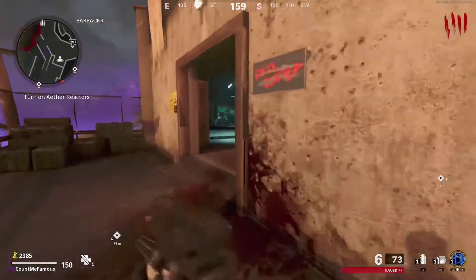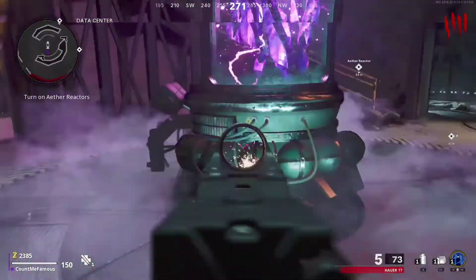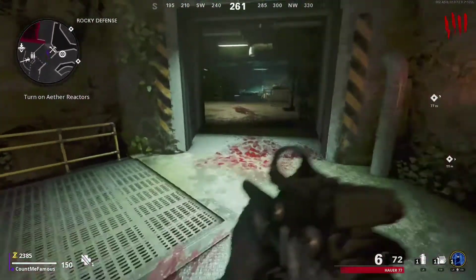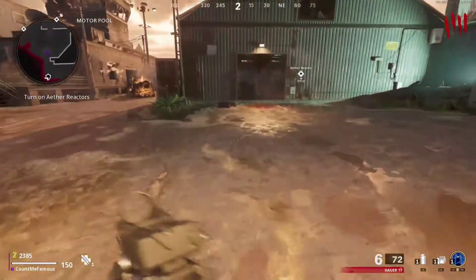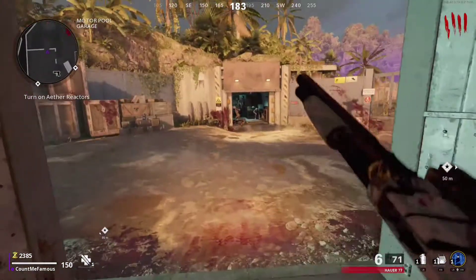When you get to the spot, make sure you haven't opened any doors except for the ones I've shown — which is basically this one right here. This is the only door you should have opened to get to this place. You should have no other doors open, and they'll pile up at that doorway and won't attack you.